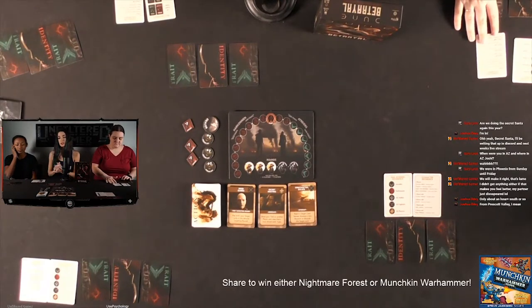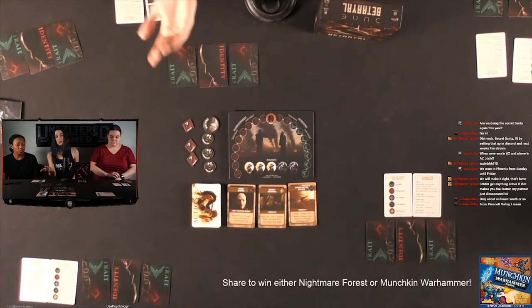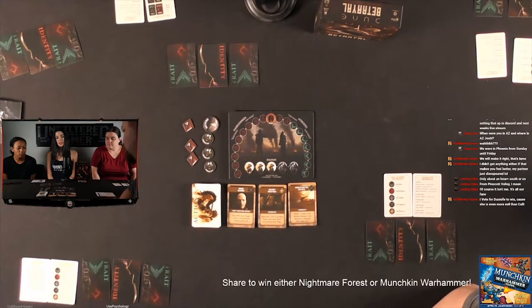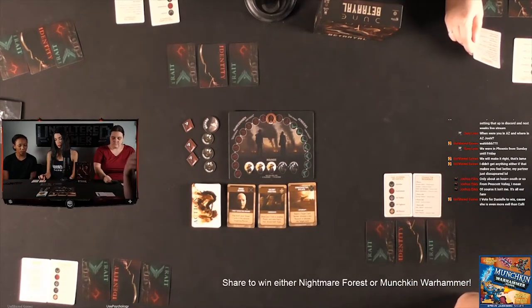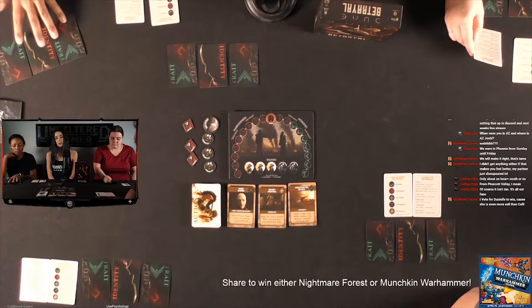Danielle is going to start because she's played before, and then we'll go clockwise choosing one action card. Maybe Max, could you read these ones aloud? The first one is Mind Games: first targeting round action — play both your target cards in the second targeting round. And that one gives a bonus point for all fighters. And then we have the Secret Meeting card, which is an immediate effect: show your trait to another player and view theirs, then shield both traits.